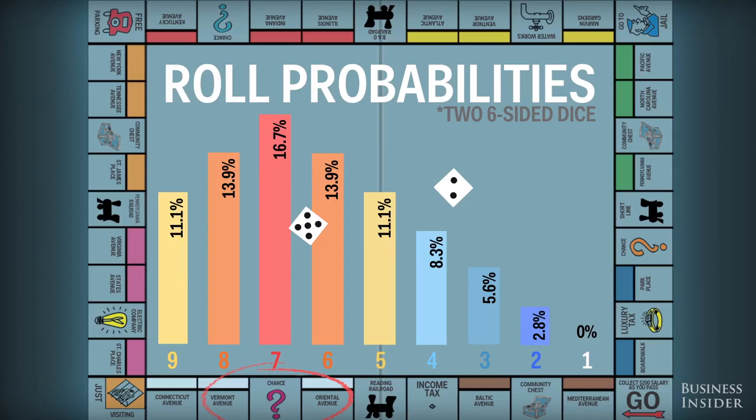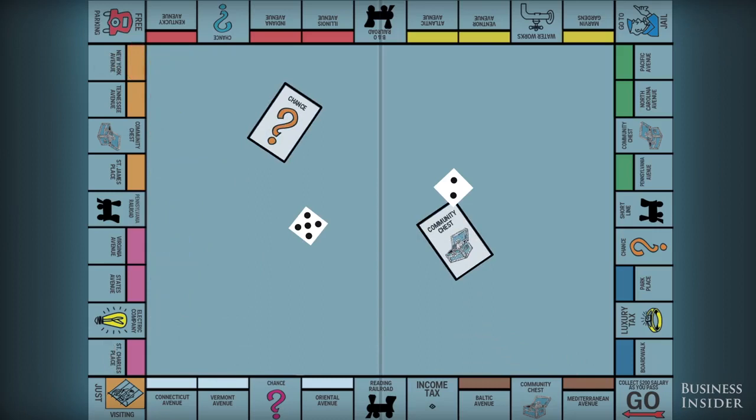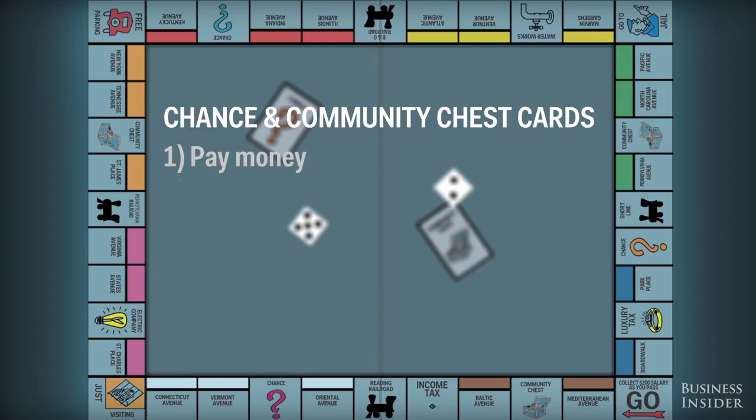You can also use this trick to plan when and where to build houses. If you just landed on New York Avenue and there's someone behind you on St. Charles Place, it might be a good time to build some property. Chance and Community Chest cards also have a big effect on the game.